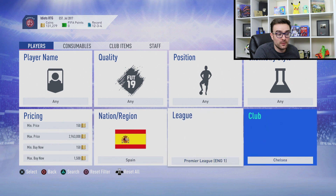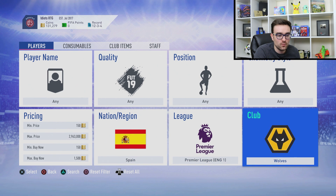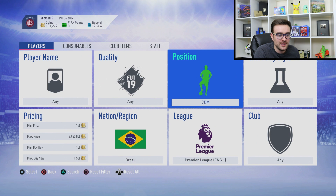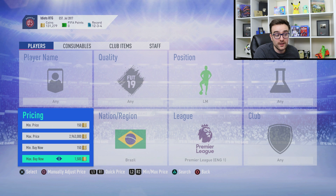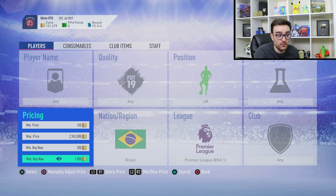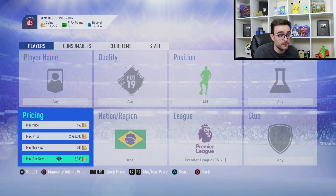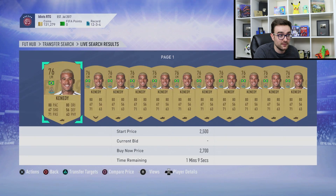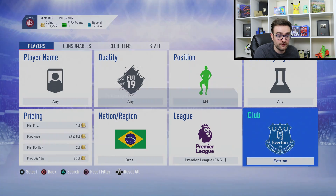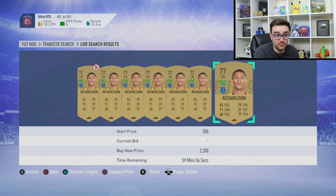That works on the principle of going for the bottom-end player but making a fortune if you get one of the others. That's similar to the Richarlison one — it fluctuates, but at the moment the filter is Premier League, Brazilian, and left midfield. It used to be limited to Everton, but now you can put it on just Premier League because Kennedy is worth about 2,000 coins. You try to snipe Kennedy for around 1,500, and if you snag a Richarlison you can sell him for about 2,800 coins pretty much instantly.